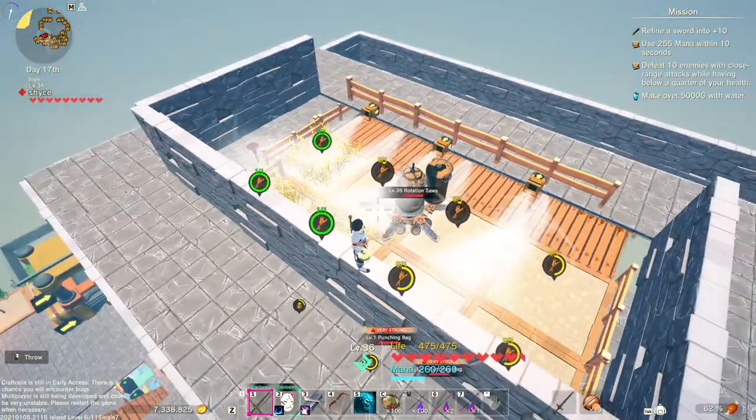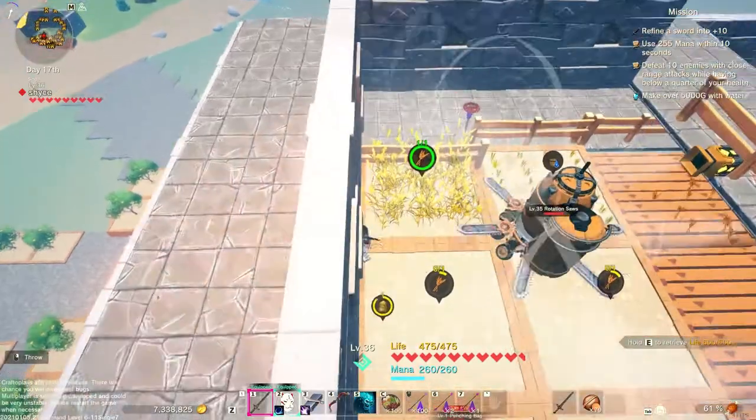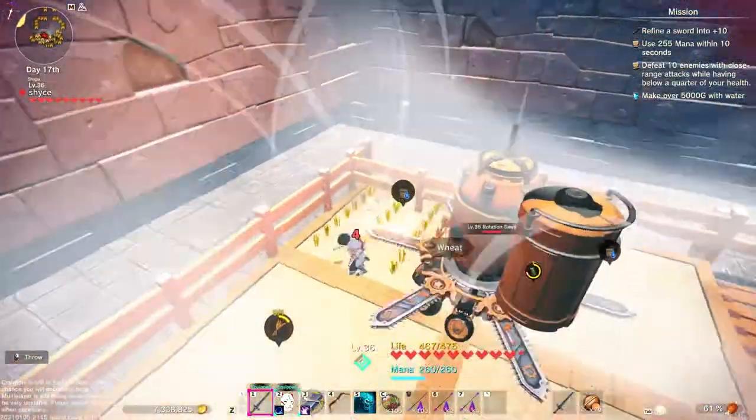If you use walls, they sometimes glitch the wheat fields through the floor, which is not good for your FPS, not good for your game, and definitely not good for your production. I don't know why this fence got messed up here — it's not supposed to be like this — but it seems to still be working.